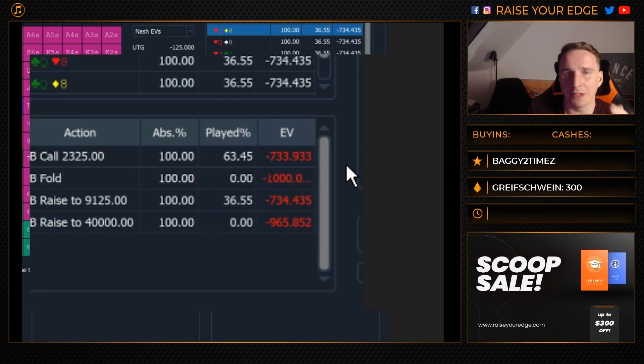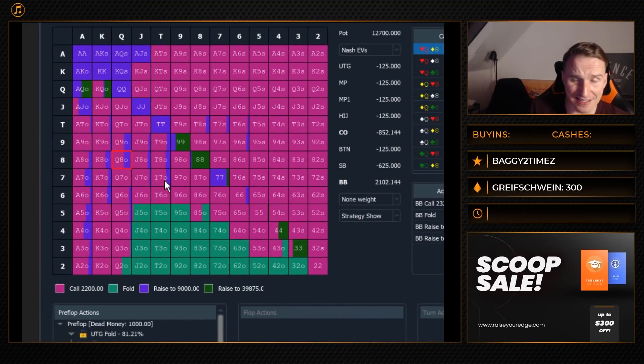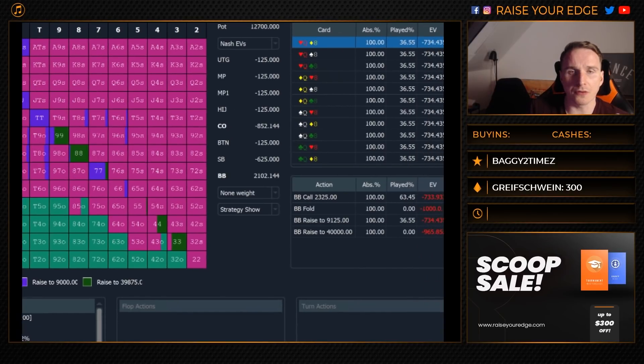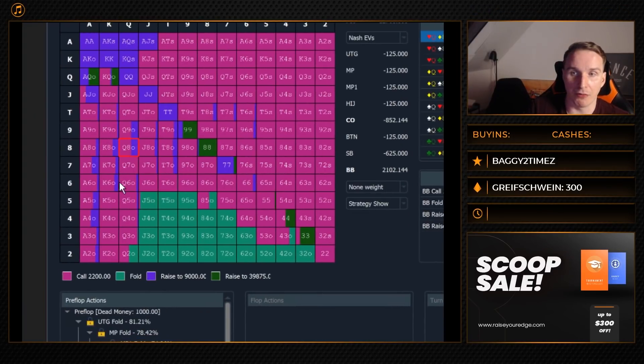The EV between calling and three-betting is very close. If anyone is trying to tell you that we have to pick queen-eight off, or king-six off, or ten-seven off as high-frequency three-bets, he is simply lying to you. The next argument for three-betting a hand like seven-six suited comes with the assumption that you reach those EVs playing perfectly. So, question to you: where are you going to make more mistakes post-flop — with queen-five off, queen-eight off, or king-four off versus seven-six suited or eight-six suited?